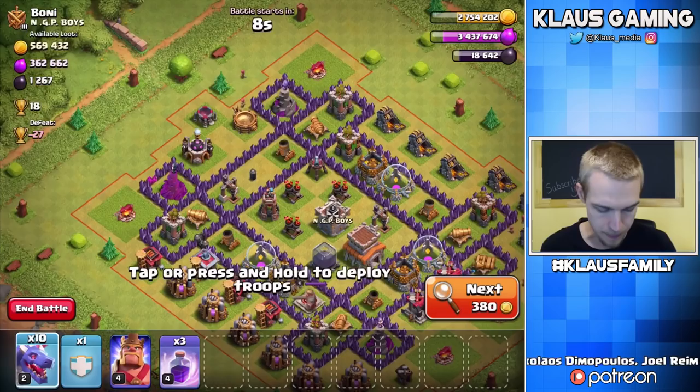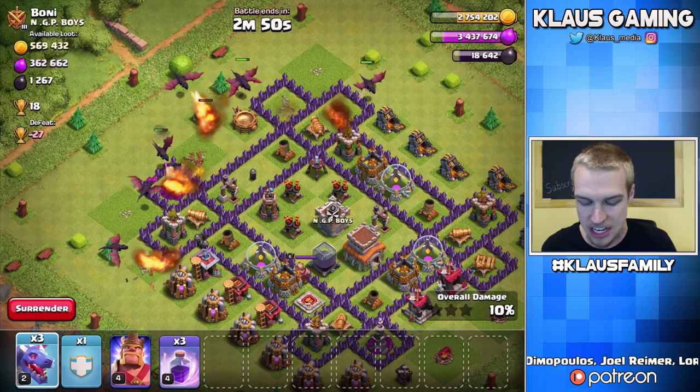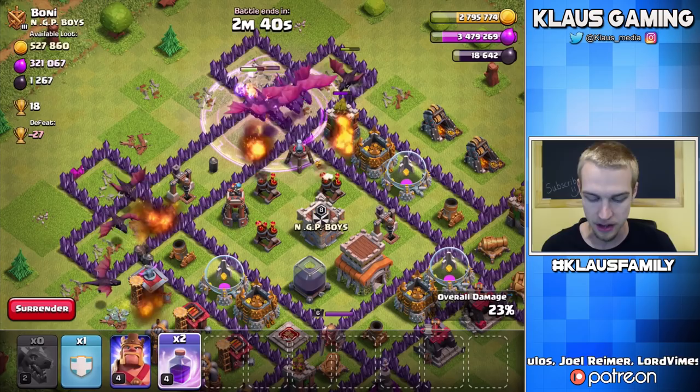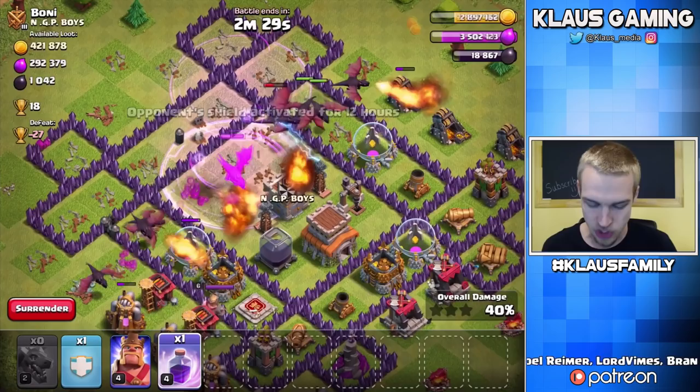Let's go ahead and put two Dragons out there and two Dragons out there to start the funnel. Let's get rid of that Archer Tower and start on this Dark Spell Factory. What we need to do is get as many Dragons as possible right in here — that's where we need them — because we'll deploy a Raid Spell. I discovered something very important about Raid Spells at Town Hall 7 with Dragons.